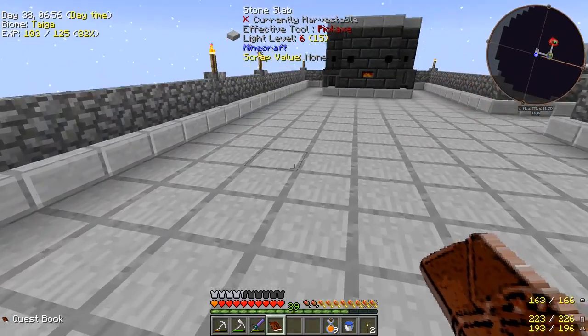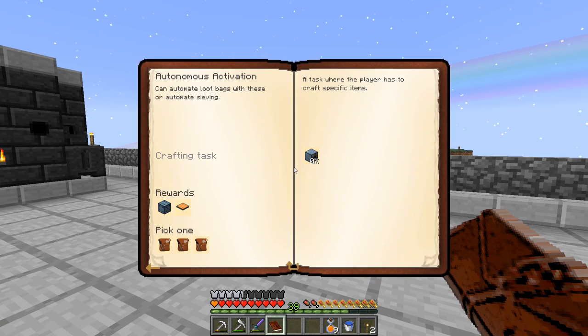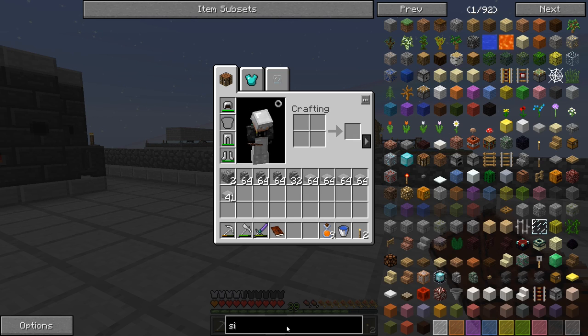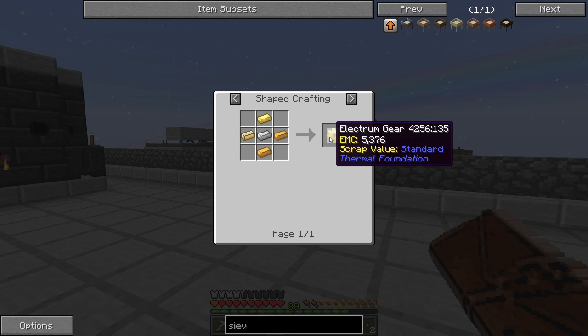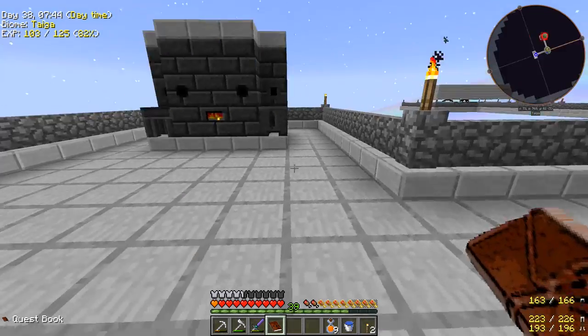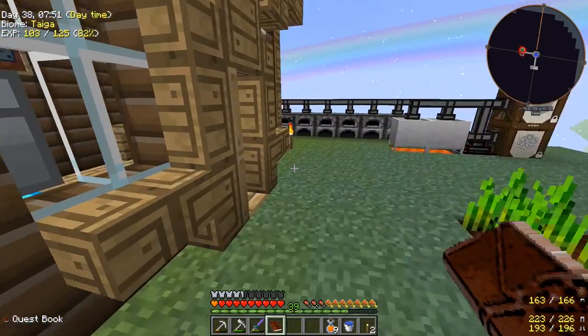I was talking about doing the pulverizer with lava generation and power generation, but I think it might be a better idea to start with the autonomous activators because these will allow us to sieve automatically. Actually, before that — there might be automatic sieves in this modpack. There is one, and it requires an electrum gear — electrum and iron — but it also requires power. So having the lava power generation is going to be a smart idea.